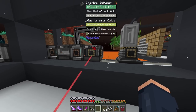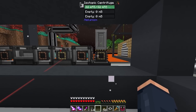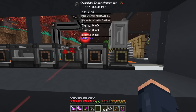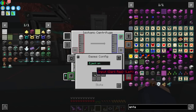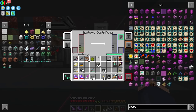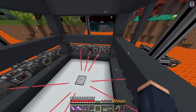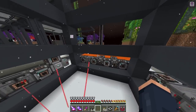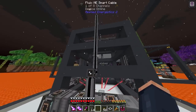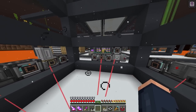We put the uranium hexafluoride into another quantum entangle porter and make sure it's sending that output. Then the last step: combining everything together, we send the uranium hexafluoride into the isotropic centrifuge by simply setting it to input on one side, with gases set to automatically output — and now we're producing fizzle fuel. I love this setup; the fact that it's infinitely scalable by just adding more machines vertically for any bottleneck is amazing. As many reactors as we want, so long as we have enough coal, fluorite, and uranium.